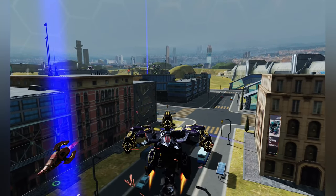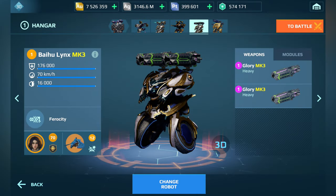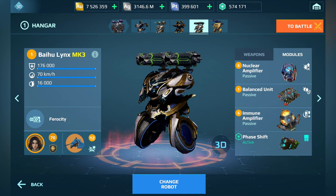Now I want to show you the setup of the Links robot. First the points we got — here it is: Glory MK3 with the Bayou Links on MK3. This setup works very well. I use this big drone, but like I said you can use the casual drone for this setup too. The modules are: nuclear amplifier, balanced unit, and immune amplifier, in combination with phase shift. You can use the repair amplifier too when using the Kestrel drone — that works very well.